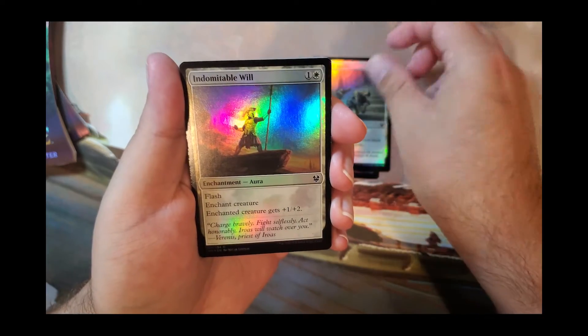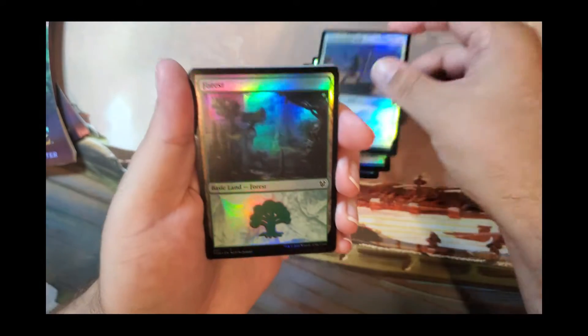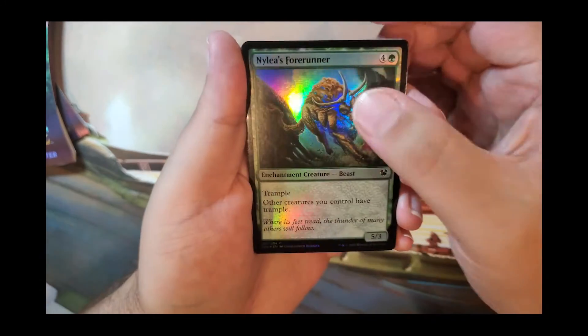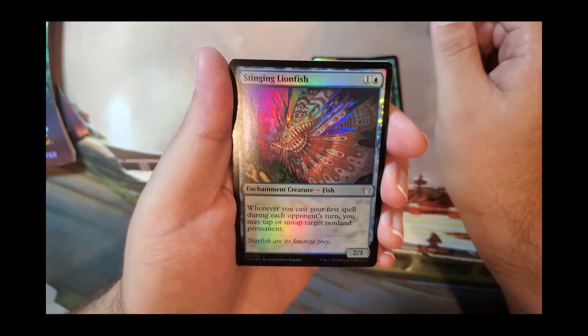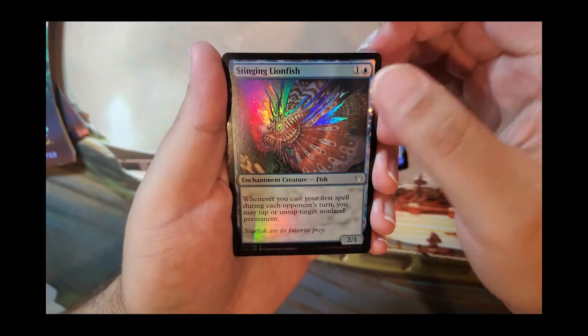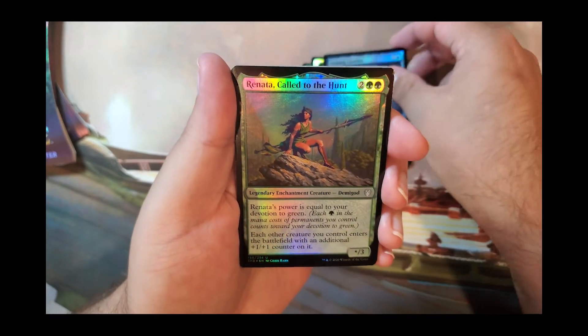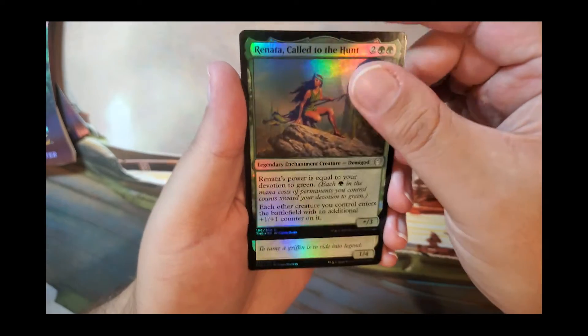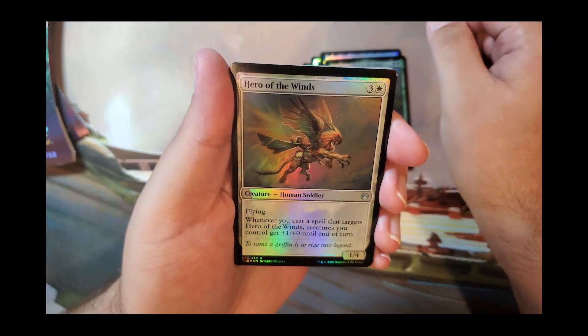Out of the booster: More by Our Blessing, Dreadful Apathy, Indomitable Will, foil Forest, Nylea's Forerunner, Stinging Lionfish — the art is really cool, the way they did the foiling — Renata Called to the Hunt, and Hero of the Winds.